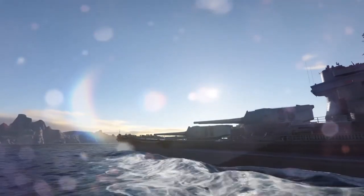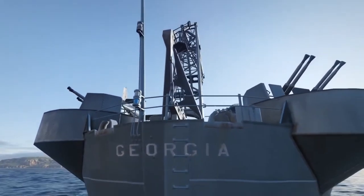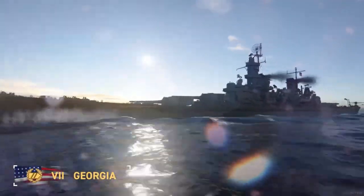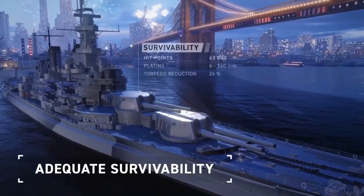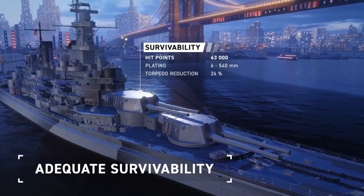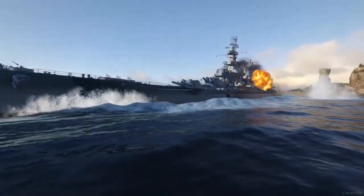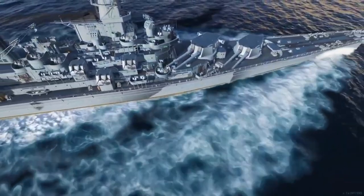At Tier 7 we have, and there she is, the USS Georgia. I'm going to guess this might be our next campaign ship. We'll just have to wait and see, but boy that ship is a beauty. We're going to look at the ship a little more in depth here because they're going to show some of the stats: adequate survivability, 63,000 hull points, 540mm plating with a half decent 26% torpedo reduction belt, which isn't all that bad. I'm sure this is going to be a very popular ship.